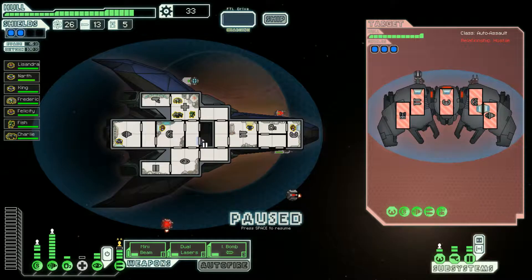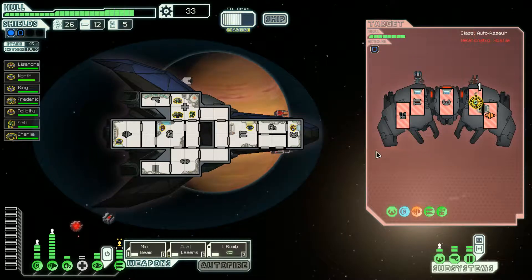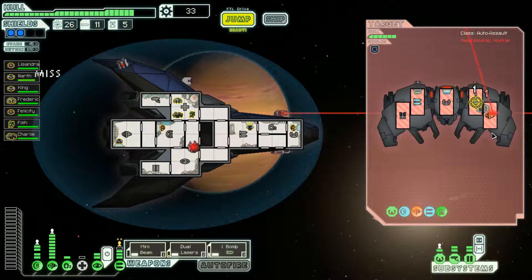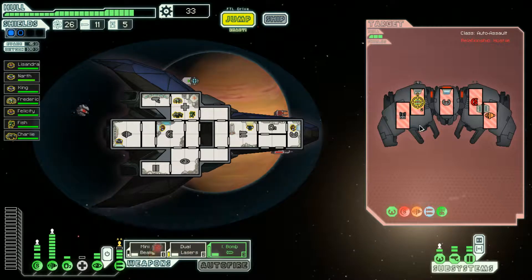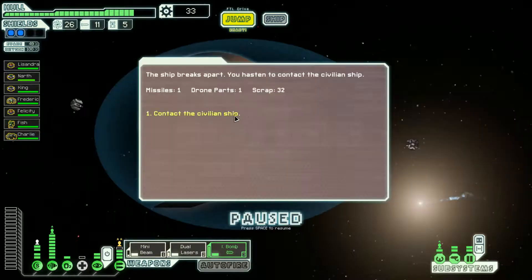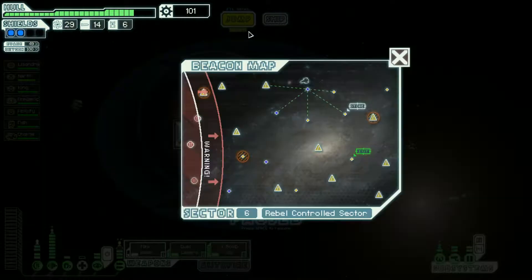Three shield layers — okay! Ion bomb the shields. There's still some remaining. The drones by themselves aren't going to be a problem. Wait for shields to go offline, ion bomb their weapons — there we go. Shields offline, now target their weapon systems. The civilian crew did not survive the assault. We take what we can from the remains of the ship. Sorry you didn't make it.